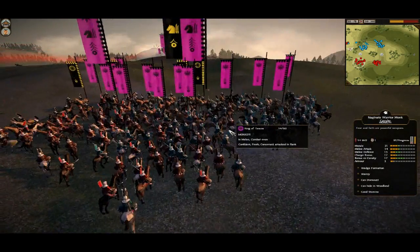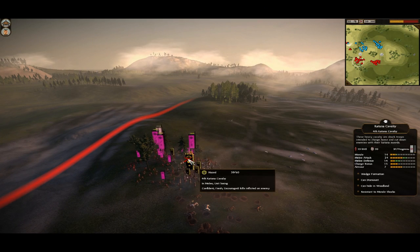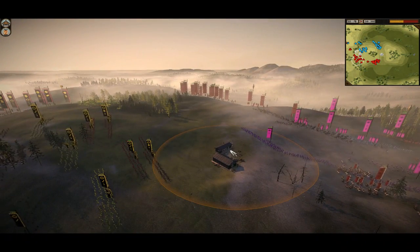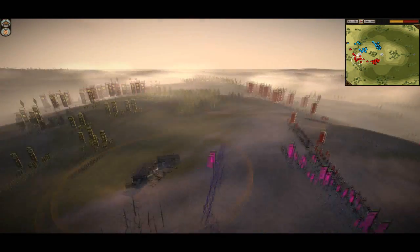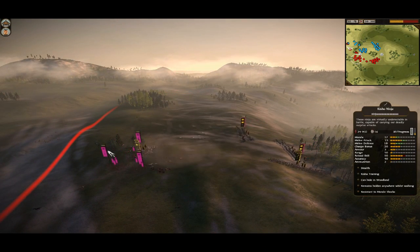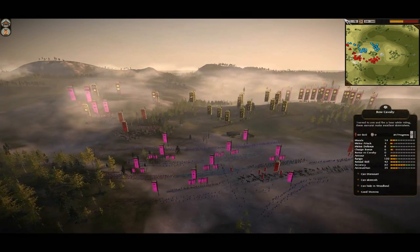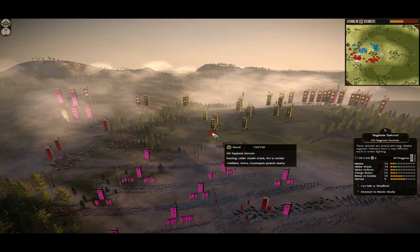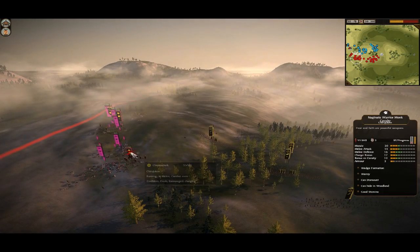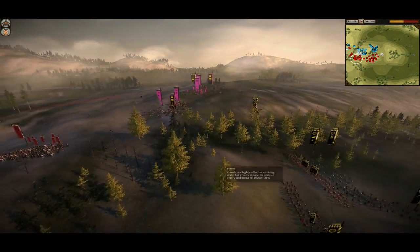We've got a couple of Cav we're fighting down here. I've sent two of my Naginata Warrior Monk Cav in - these Cav are really good, War Cry on both, with bonuses against Cav and charge bonuses. These ninjas are going to kill that Cav unit and then I'm going to be free on that flank. This I believe is the defense dojo, and it's very important to take these dojos early on. I've got a couple of Bow Warrior Monks - the plan is pin and shoot. My ninjas are doing a great job against these Cav units.